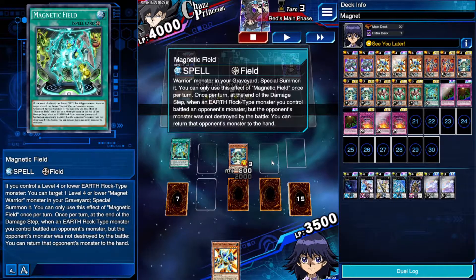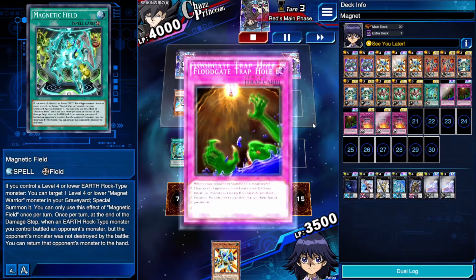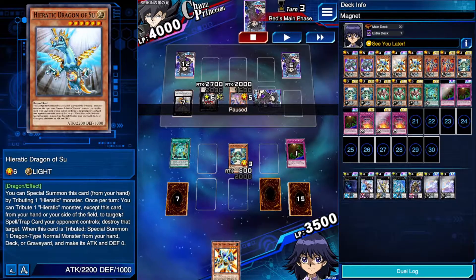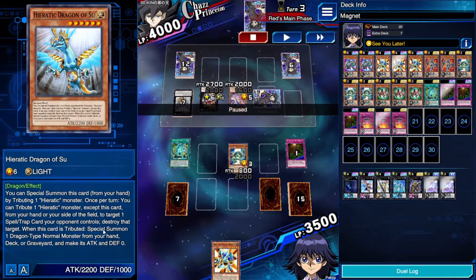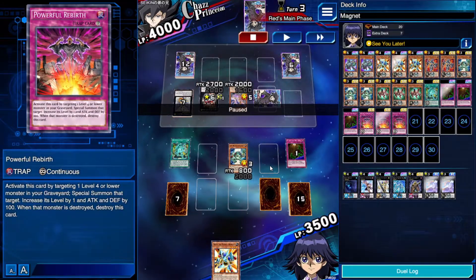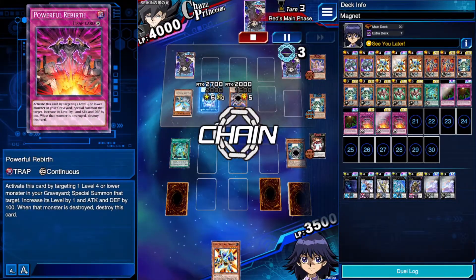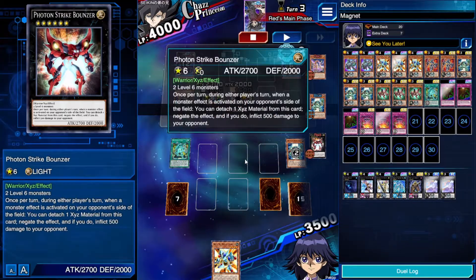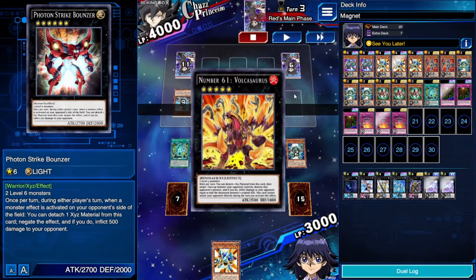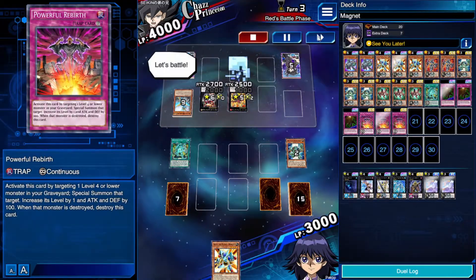He goes on with another summon. I Floodgate that monster because it can discard or tribute a card to target my spell or trap and destroy it — I didn't want it to destroy my Powerful Rebirth. He tributes and uses his effect; I chain Gamma's effect, which he negates with Photon Strike Bouncer. Without Powerful Rebirth I would have been dead, but thanks to it I'm still safe. Keep in mind that if we had Canadia instead, we could have flipped Photon Strike Bouncer face down so it couldn't negate.